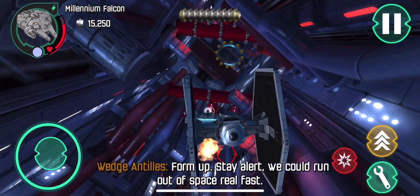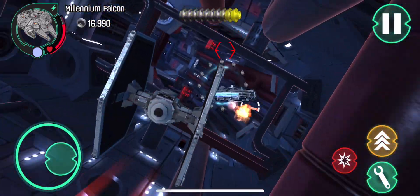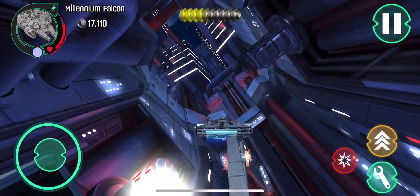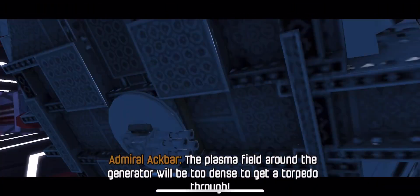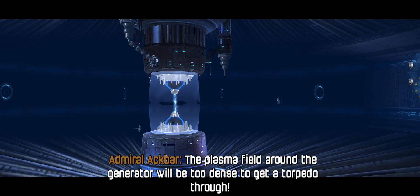Warm up and stay alert. We can run out of space real fast. There it is. The plasma field around the generator will be too dense to get a torpedo through.